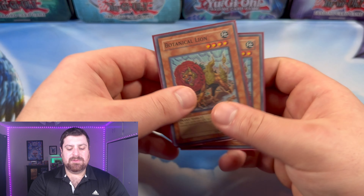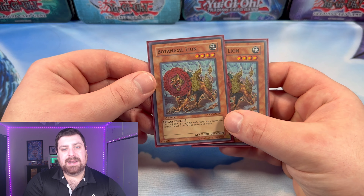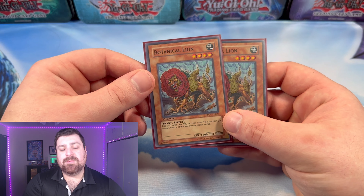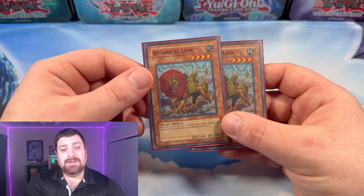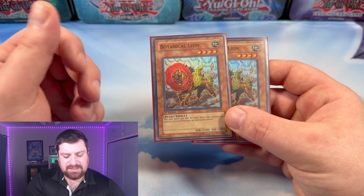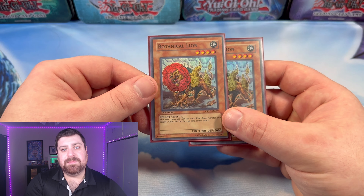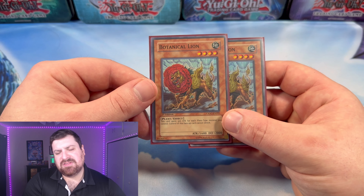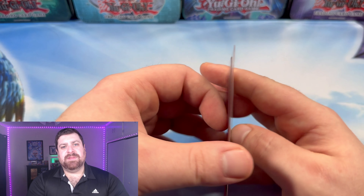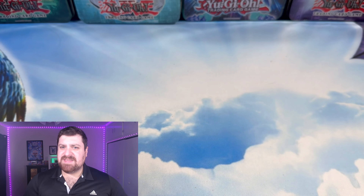Moving on, we got two copies of Botanical Lion. It is a plant, it's a level 4, so we can grab it from our hand with Twilight Rose Knight and go right into Black Rose to blow up the field. Not only that, it does get a little attack increase for each plant type monster we control as well. Definitely a nice 1-2 punch between those two.